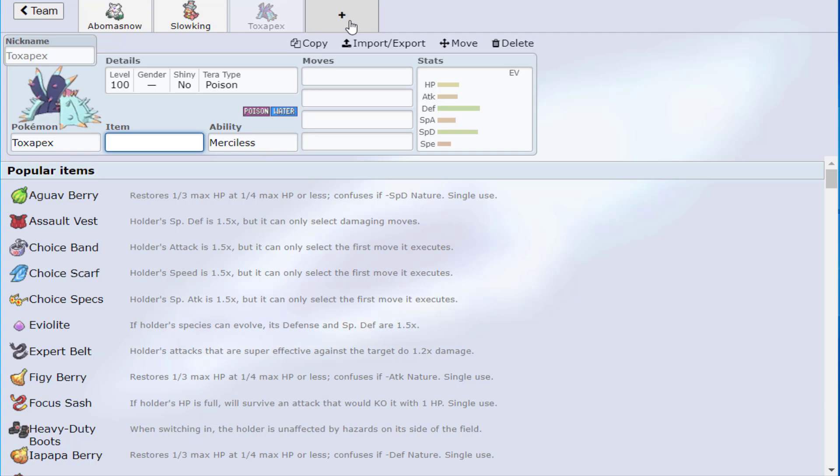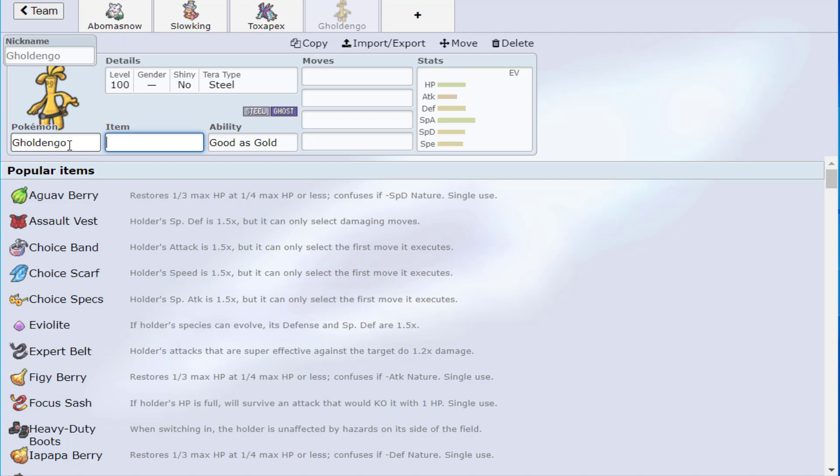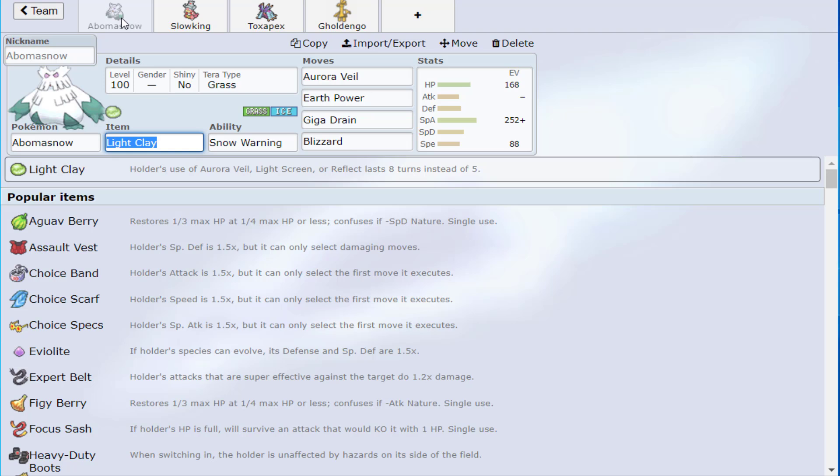Let me illustrate why theoretical type coverage isn't always enough. Say I pair Abomasnow with Toxapex and Gholdengo — technically those three cover all their weaknesses. But if someone has Garchomp using a Fire move, Toxapex doesn't deal with Garchomp well, and neither does Gholdengo. What about offensive Great Tusk? Gholdengo doesn't handle that well either. You have to think about the actual Pokémon using the moves, not just the typings.